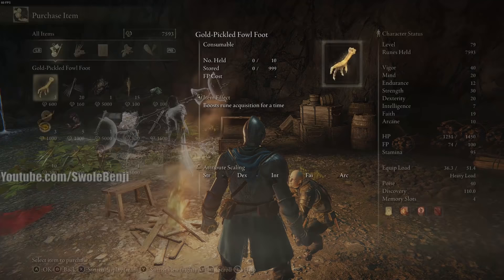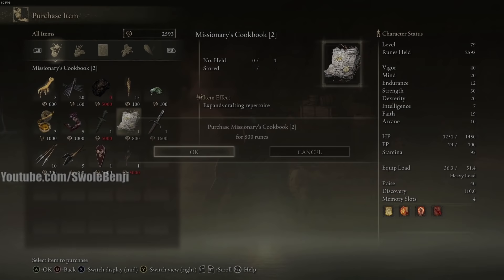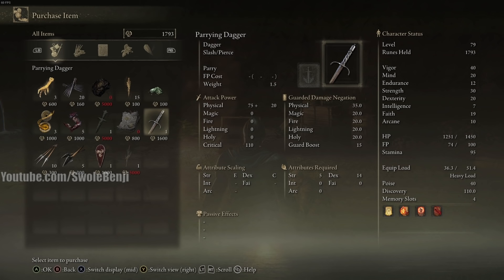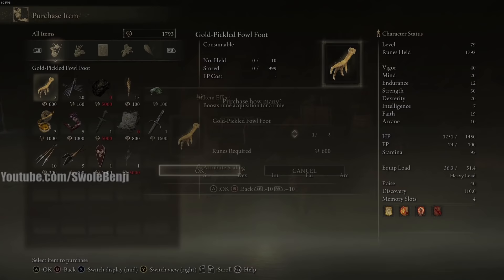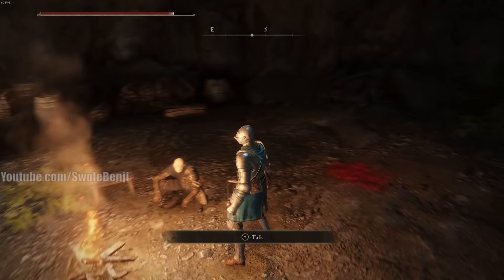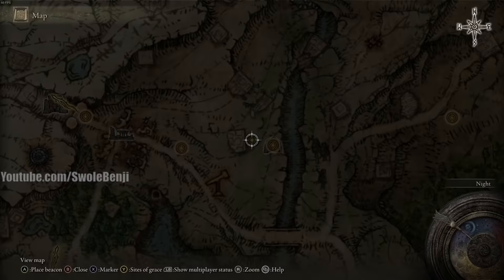We're going to talk to Patches and he's going to sell us Margit's Shackle. Like I said, this is a tool you can use on the very first boss of the game, a boss later on, and to kill chariots in two dungeons — it's super useful to get. You can also grab the cookbook to learn how to craft Cracked Grace Mimics and Gold Pickled Fowl Foot — definitely want that for farming the dragon. You can also buy the Parrying Dagger, but the Buckler is way better. I'm going to go ahead and buy two of Margit's Shackle.